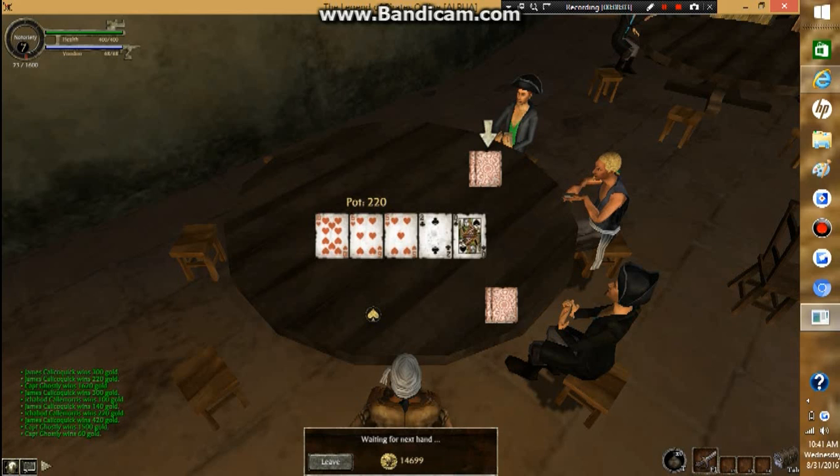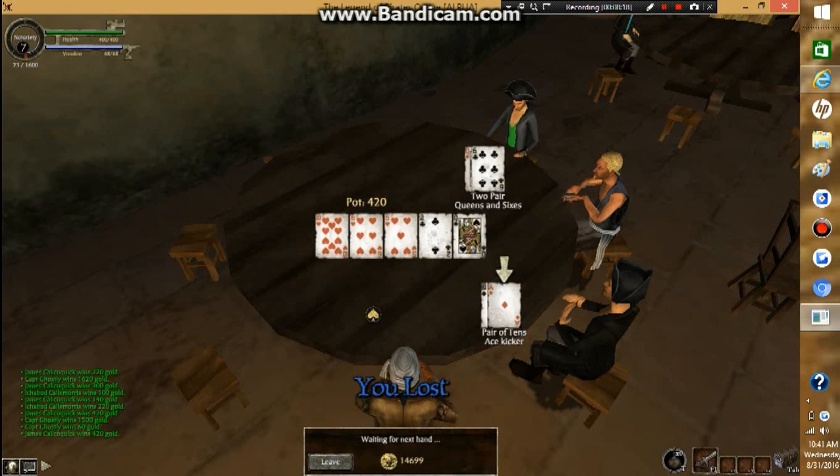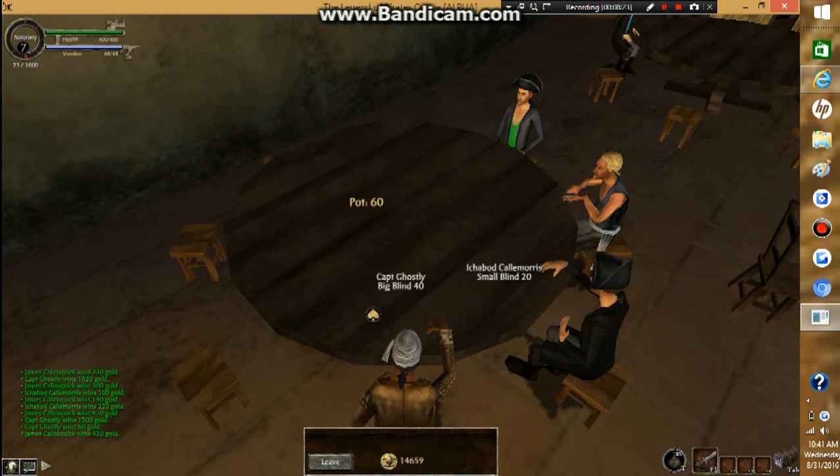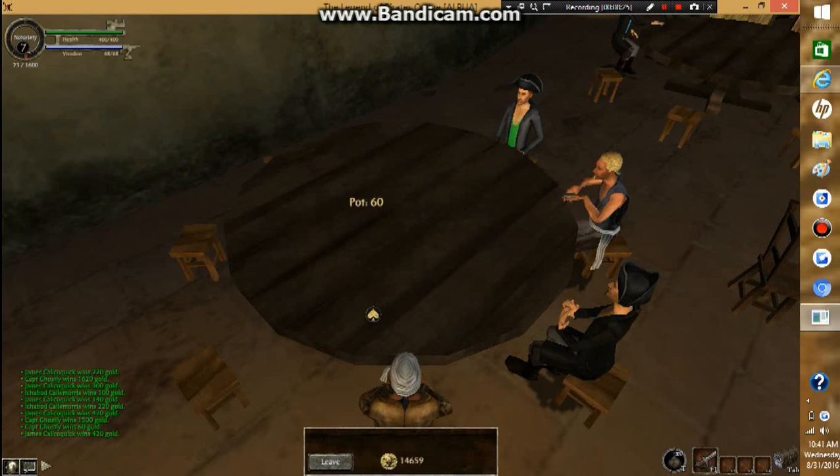Right now I can tell you that if any of them have a pair of tens, that's the person most likely going to win. Or a pair of queens. Or if they have a flush or a straight. The ace with a ten — ace and ten — that's also strong.